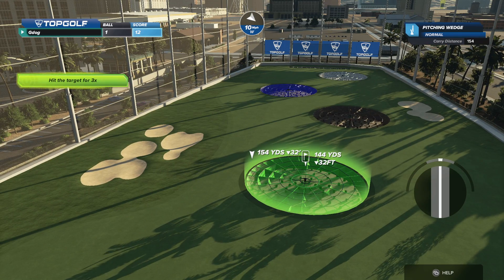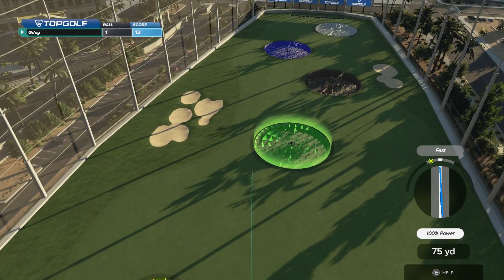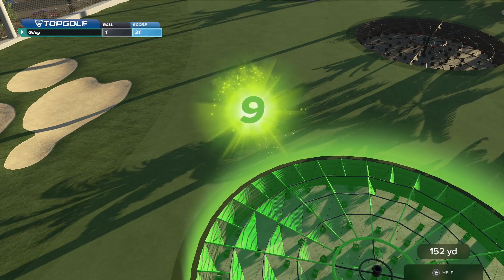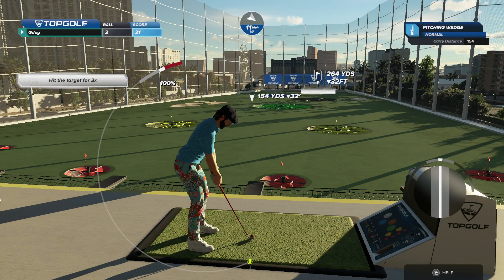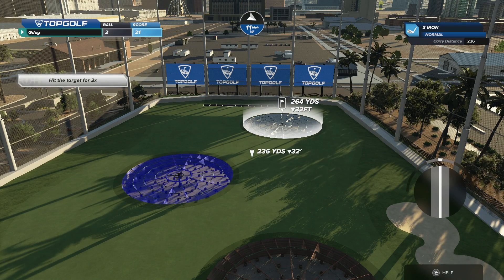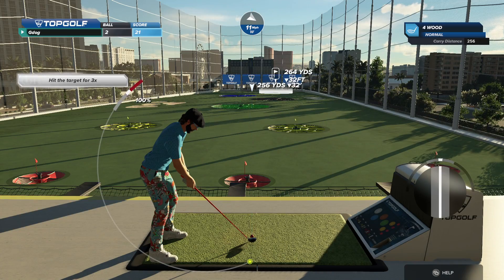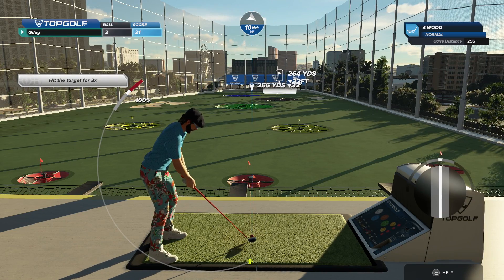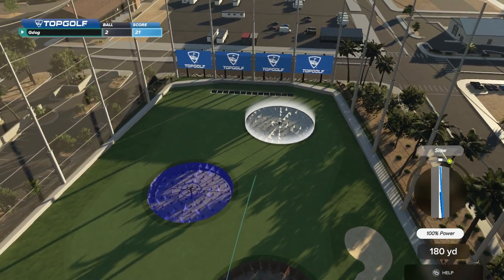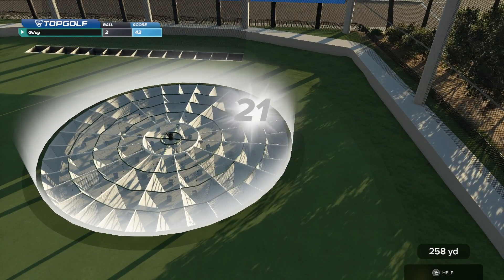Let's see if we can get a pitching wedge up there. Oh, it's leaking. Come down. So we're definitely getting less points, but wherever we are. All right, long one now — I think this is my longest target. Can try knocking a fairway wood up there. I'm slow there, that's going to leak. It's looking pretty central... it is leaking. We've got some points — twenty-one.